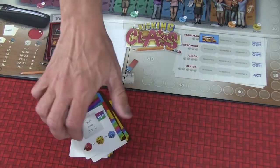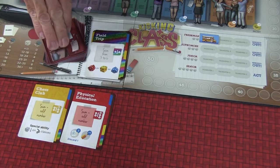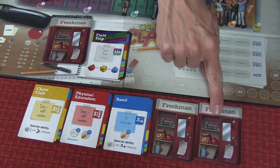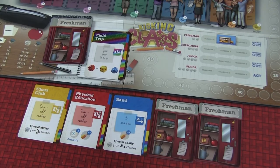During the school year there are three trimesters. After everyone takes or fails a class for that trimester, the cards are pulled up, put in the discard, and new cards are drawn for the second and third trimesters. Then at the end of the school year, some new options open up.